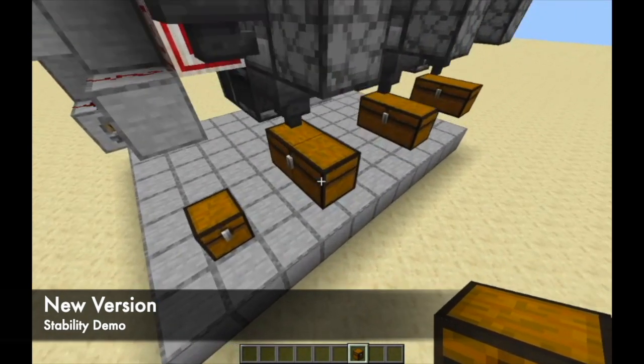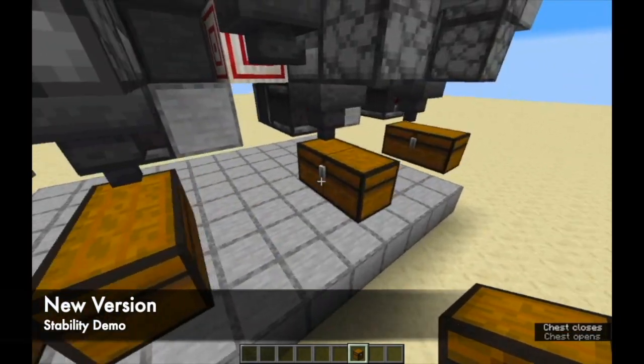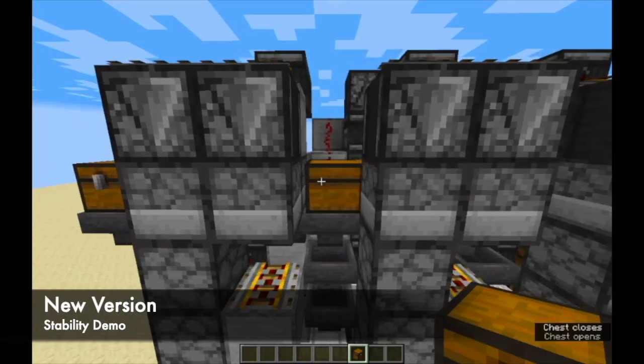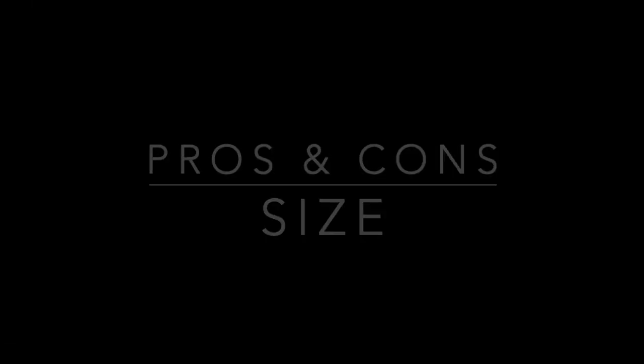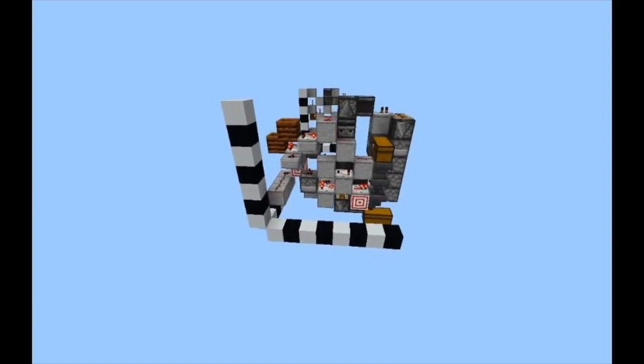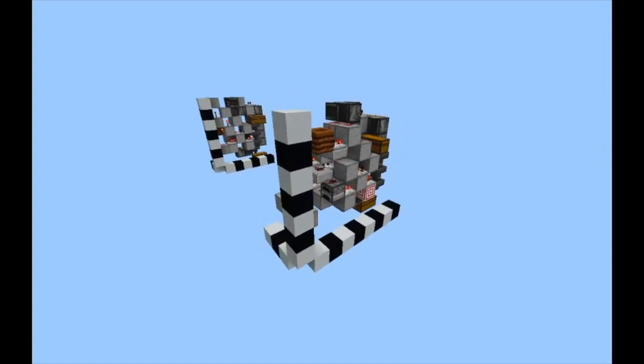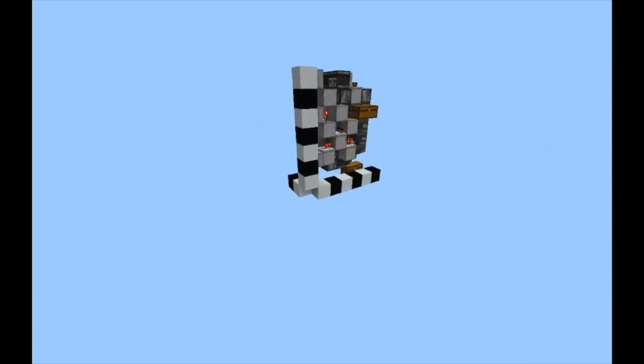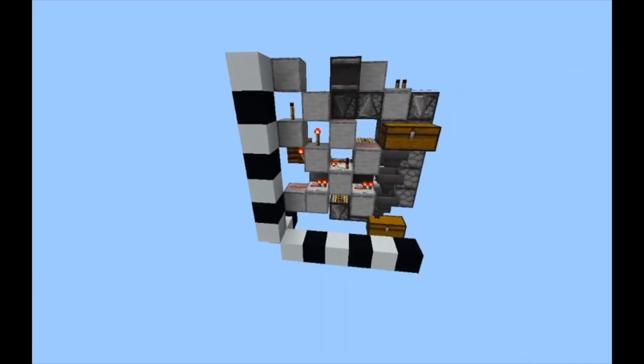One thing to remember about all sorting systems is to not partially load them while they're running, or you risk item buildup in the unloaded chunk. This version is larger than the previous version. Its dimensions are 3 wide by 8 deep by 7 high, which is 1 block wider and 2 blocks deeper than the previous version.